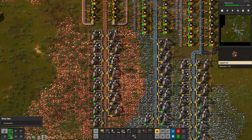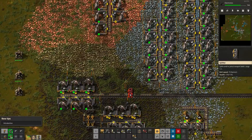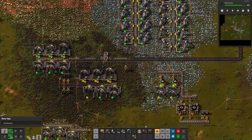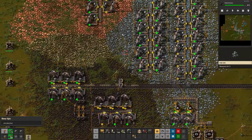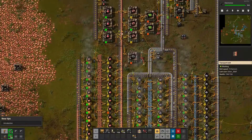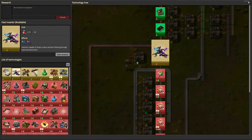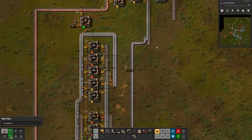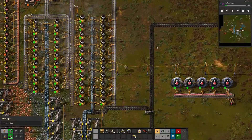We are running out of transport belts, so we need to go and get some more. If I remember rightly, I was a smart person and I automated them somewhere — I hope. Fast inserters, where did I automate those? You're probably all screaming at me in the comments going, how did you forget these things? Well, it's been about a week since I've last played, I've been pretty busy.